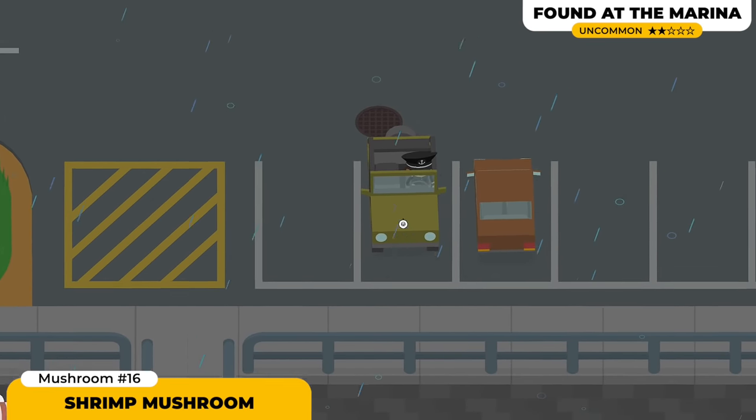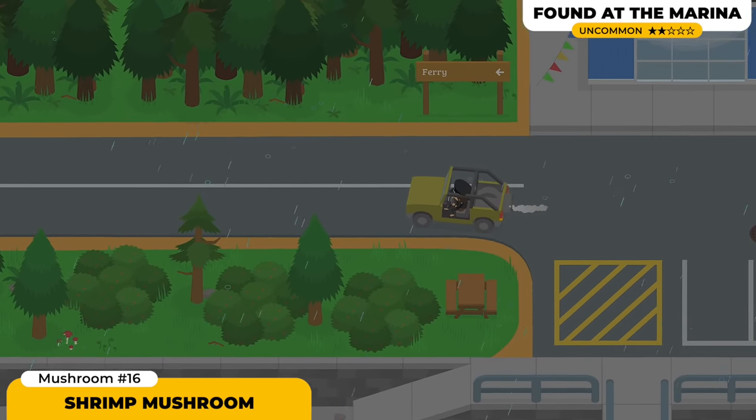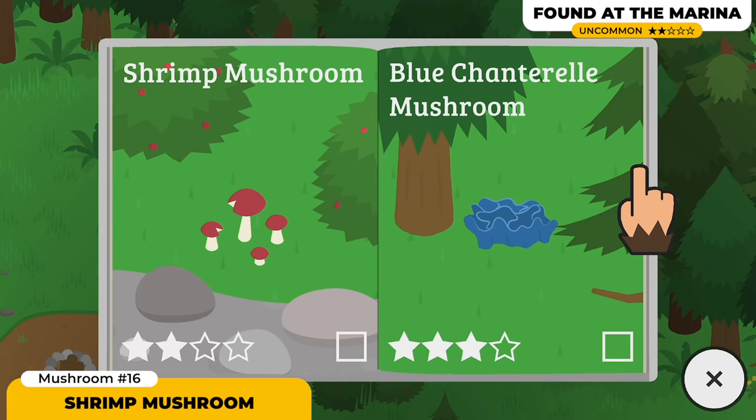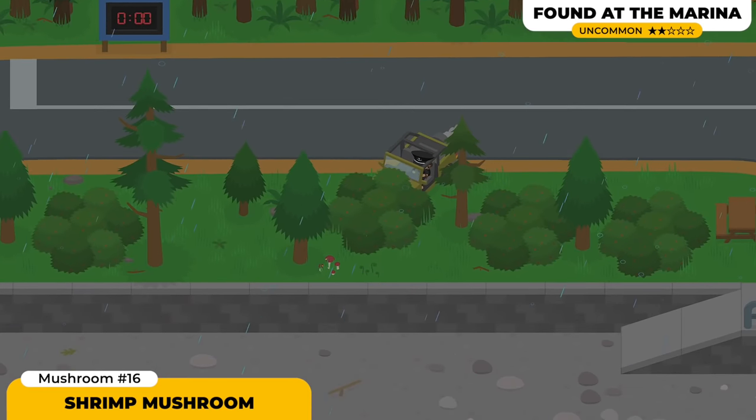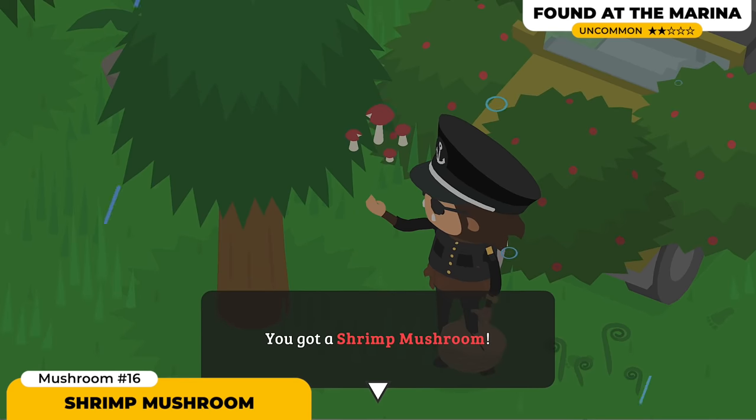The Shrimp Mushroom is gonna have a specific spawn location. If you're looking at the guide, you'll see some important elements: bushes, and all the way at the bottom, a rocky beach area. I personally found these mushrooms only on the edges of the rivers. So keep on looking at the edges of the river, mostly at the marina and on the right side of the marina.